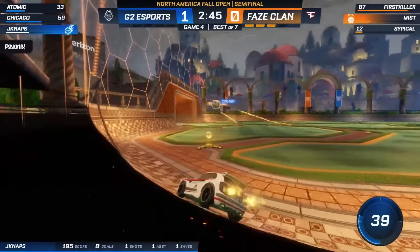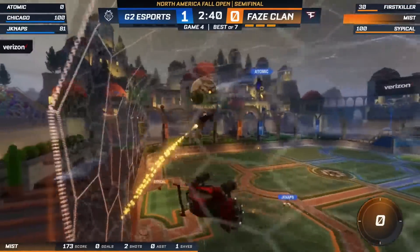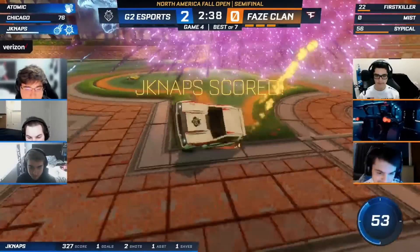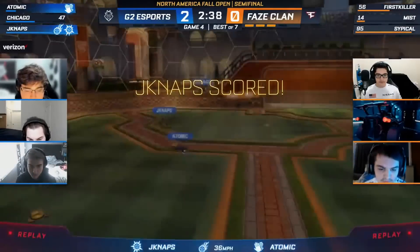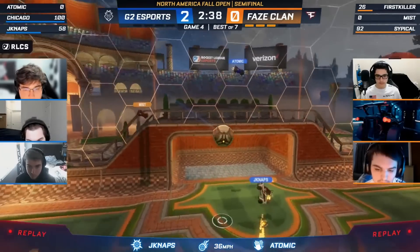He's got the redirect. What a save from Mist, and the rebound denied. Here's another one — JNaps, that shot not going to be defended this time. JNaps delivers the second, and G2 gaining that confidence. Things starting to look up for G2. It was a nice pass from Atomic, the speed from Typical — happy to find a third. But here's first killer.